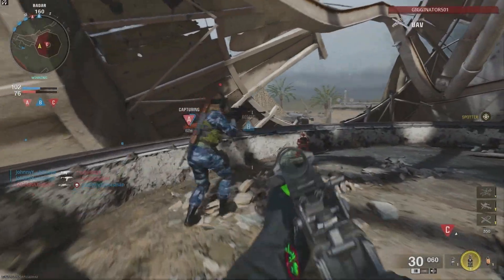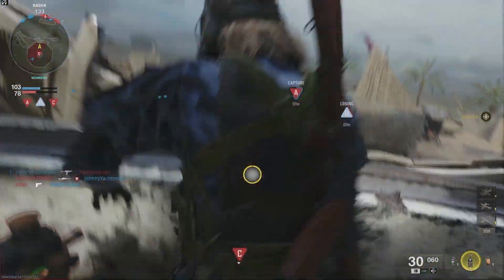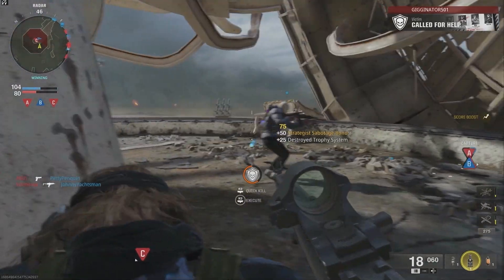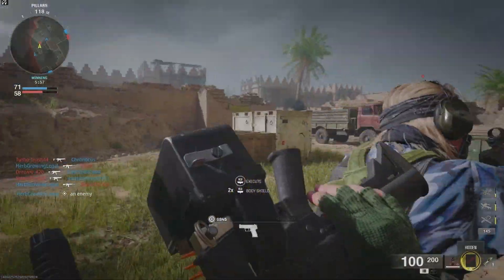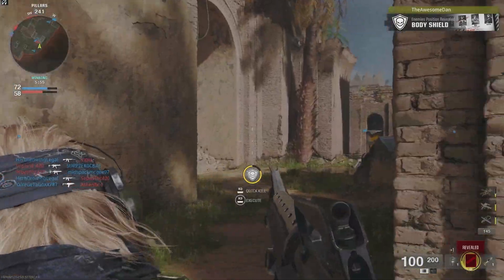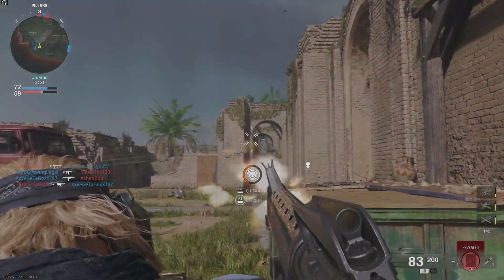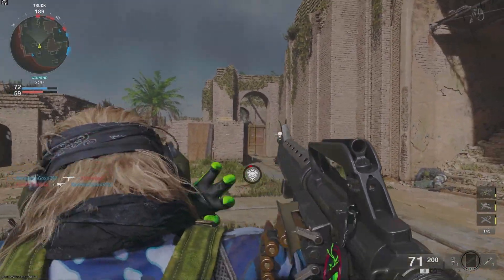But Omni Movement isn't the only new gameplay feature in Black Ops 6. If you ever browse TikTok or YouTube, you'd probably come across Black Ops 6's most popular newest addition: player hostages. By getting behind the enemy, you can either perform an execution or use them as a human shield. It's a fun way to take them by surprise and use them to rack up some extra kills. Or whisper something into their ears before snapping their neck.